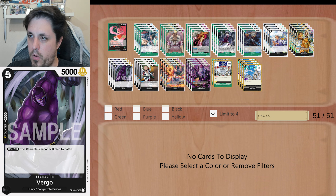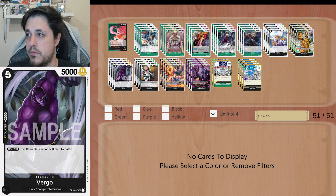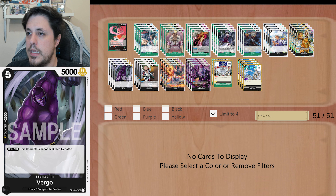4 copies of Virgo from OP3. This is an interesting card because it's a 2k counter that you can search with Brand New. And then, if it has 1 Don attached, this character cannot be KO'd by battle. So if you add this to the Sabo effects and other effects, this card cannot be killed that turn. It's a really solid attacker. If not, you're always gonna have the 2k counter. Being a Navy and Don Quixote Pirates card, you're gonna have both searchers — you're always gonna be able to pick this card. At the very least, it helps you not fail searches, it's a really good 2k counter, and everything about it is just a solid card.